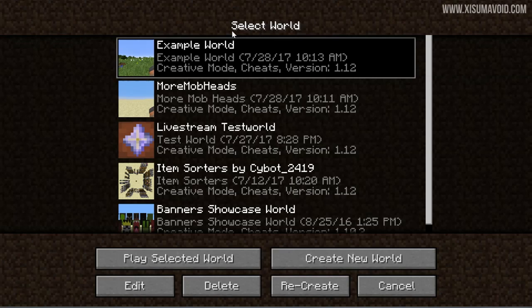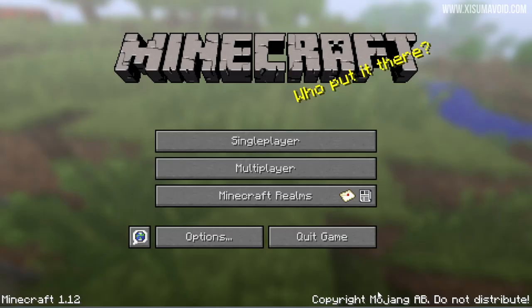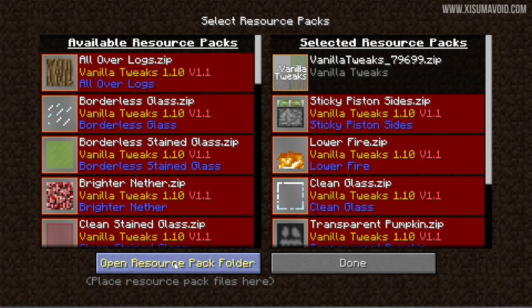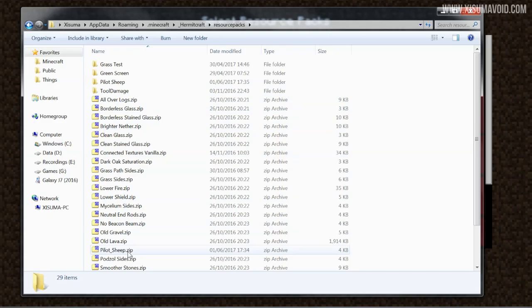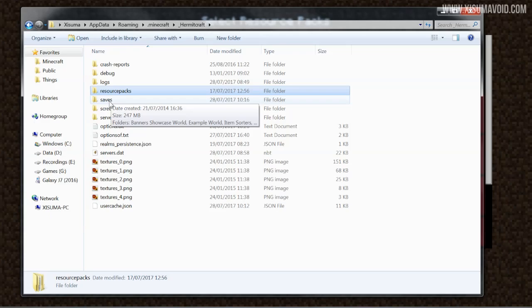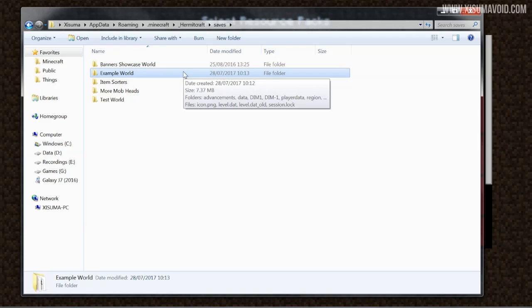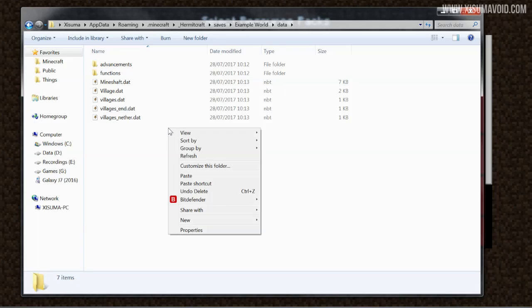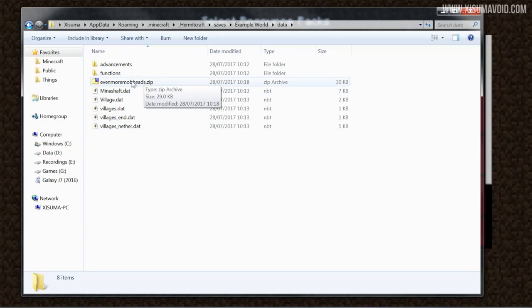First of all, we're going to go into single player. You can see here I've created an example world — all I've done is made a new world, haven't even run a command in it, and this is the one we're going to install it onto, so you don't really require any preparation in advance. Now what we're going to do is go to Options, then to Resource Packs, and we're going to open the resource pack folder. From here we can navigate to our saves folder. You can do that by clicking up the top, going back a level to the folder that folder was in, and then going to saves. We open up the example world, and in there there's a whole bunch of files and folders — you want to go into data. It's at this point that you want to paste the zip file into this folder, and then extract the contents of the zip file into this folder.